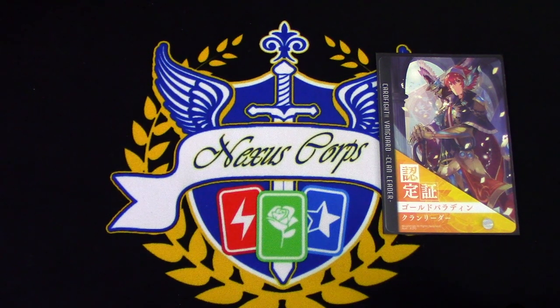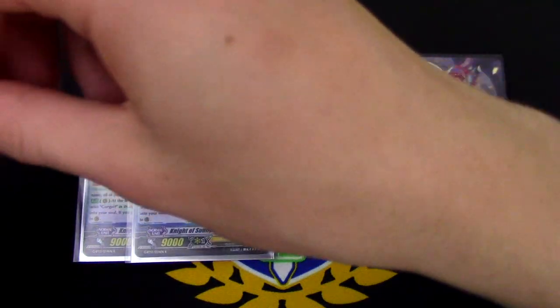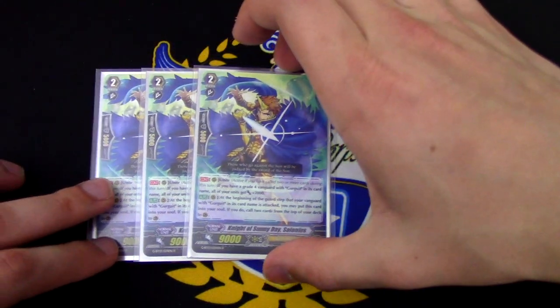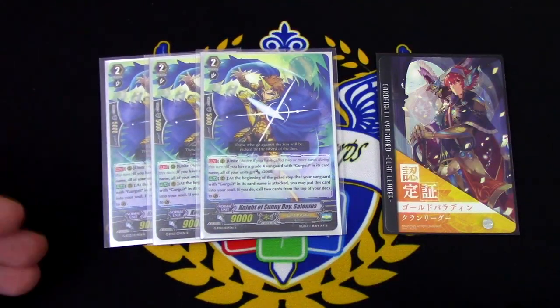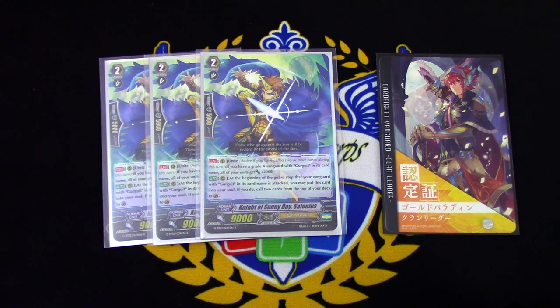We run 3 copies of Knight of Sunny Day, Solanius. Solanius's skill does not have a Generation Break ability, but it doesn't matter because you require a grade 4 for its skill. The first skill is Unite. If I have a grade 4 Vanguard with Gurgit in its name, all of my units gain 2,000 power. This helps gain more power to the field.